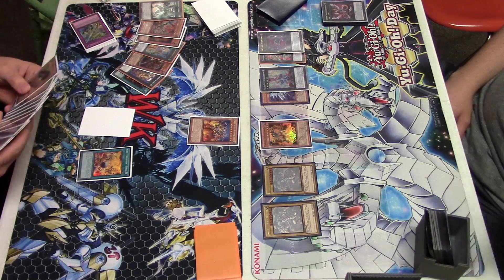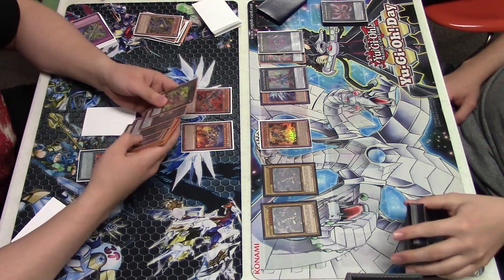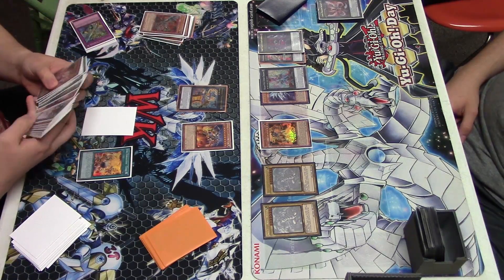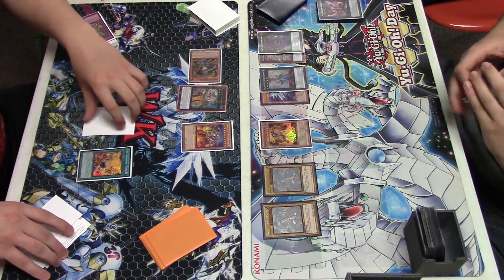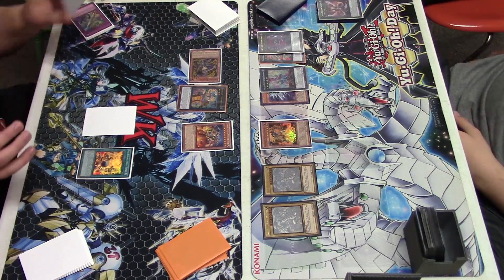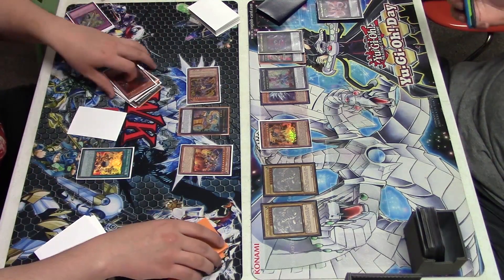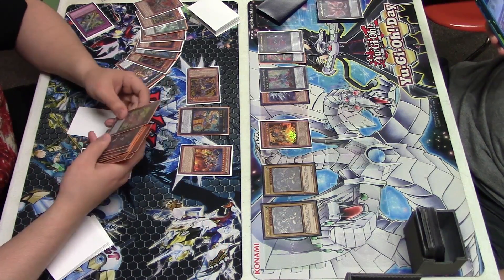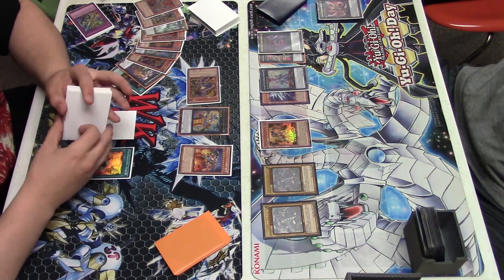I'll try to explain real quick how the Zoo combo works in general. Start by getting a rat on board via normal summon, invoker, or off a barrage. Preferably you want to do it off a normal summon so you can send Ram Ram, but technically if you have a special summon of the rat off of a barrage or off of invoker and you have a Thoroughblade in hand, it really doesn't matter. For convenience sake, we'll just say you normal summon.